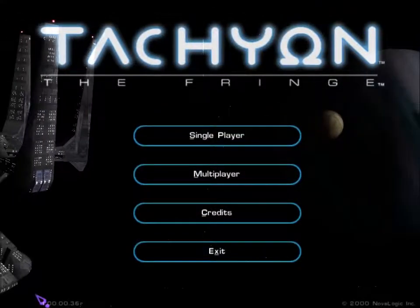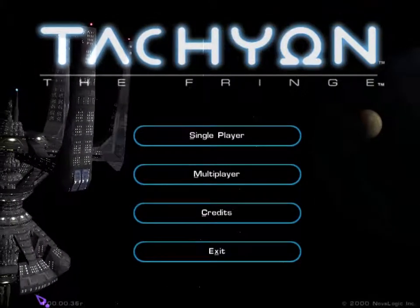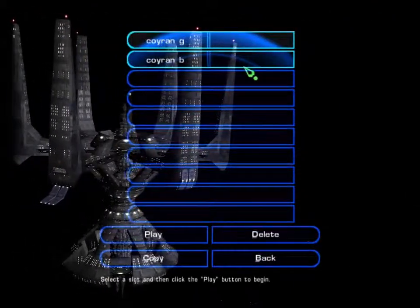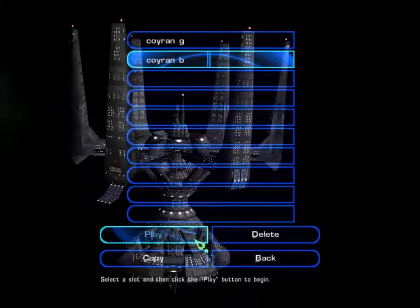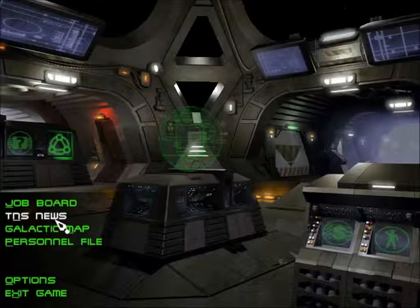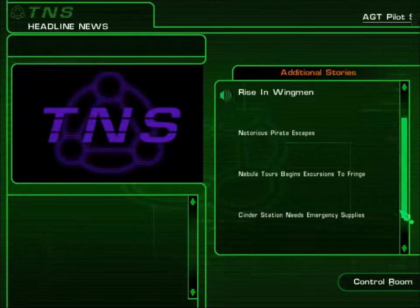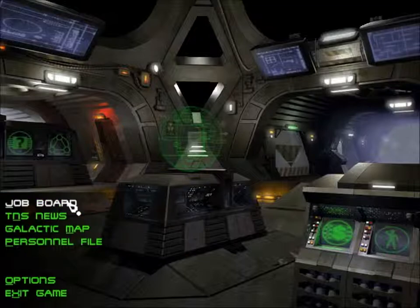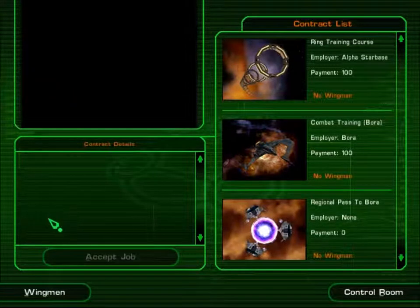Hello YouTubers and welcome back to having a blast on Tachyon on the Fringe. We go with the Borer side of the force once more and test out our new vessel. I'm going to imagine AGT pilot sentenced to exile, rising wingmen — same deal, nothing in the news but I'm now a freedom fighter. So, combat training for the Borer — why do I need combat training? A regional pass to Borer, so there's no hub escort. Oh well, bit of a bummer.